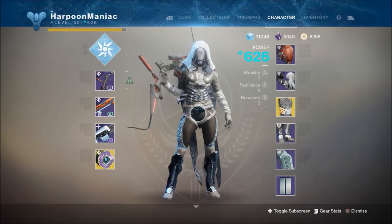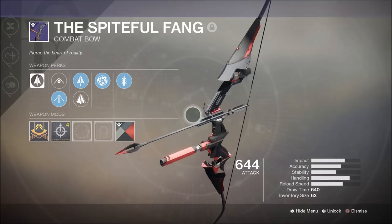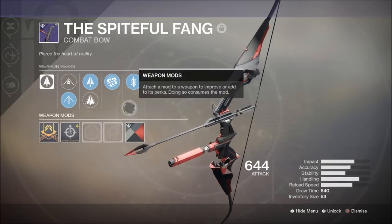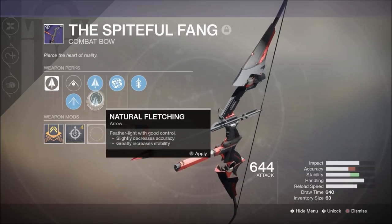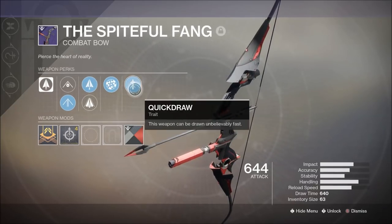Hey, welcome back to another Raised by Wolves Gaming episode, back with some more Destiny 2 Black Armory weapon reviews. With the Izanami Forge opening, we're able to get the Spiteful Fang combat bow — it's a kinetic bow. It has a lightweight frame, agile bowstring, elastic string, fiberglass arrow shaft, natural fletching, Rangefinder, and Quickdraw.